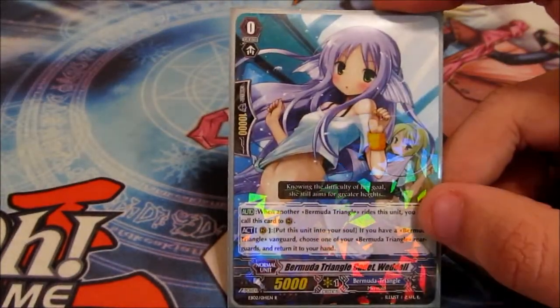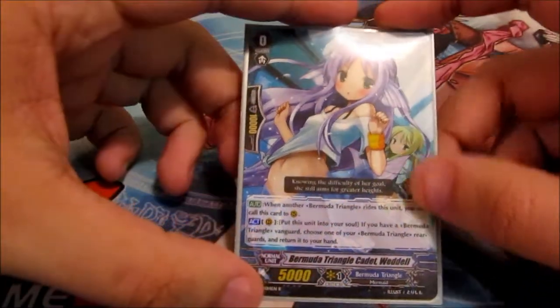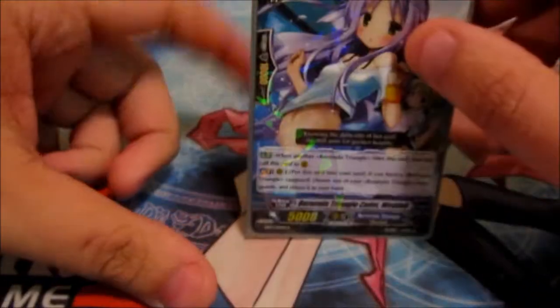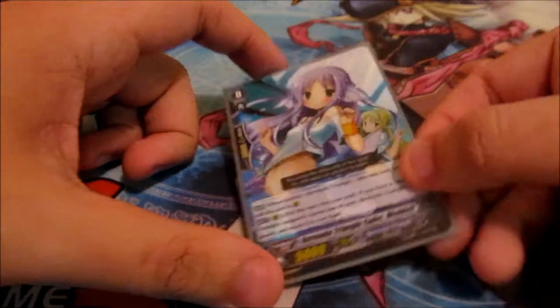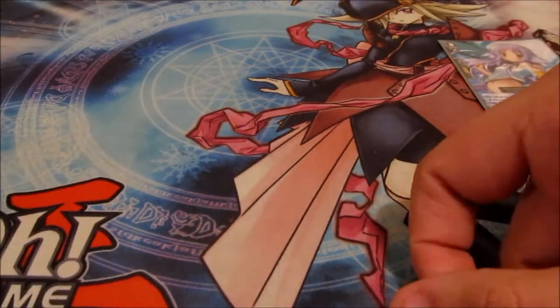So for starters, the first vanguard is Remedy Triangle Cadet Waddell. I'm not running the Riviera line, so she's my favorite starter. Whenever she's running, she gets called to rear guard, and you can pop her into the soul to pop something back to your hand. So real good.